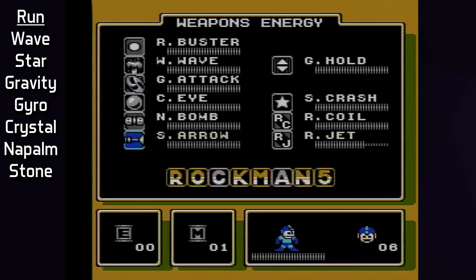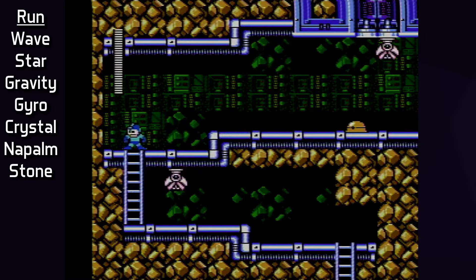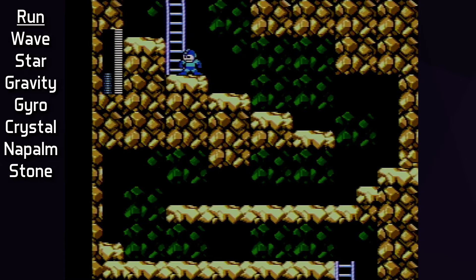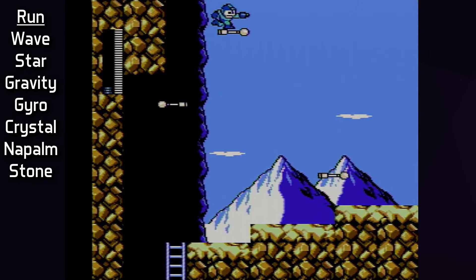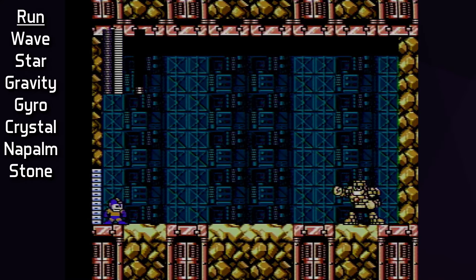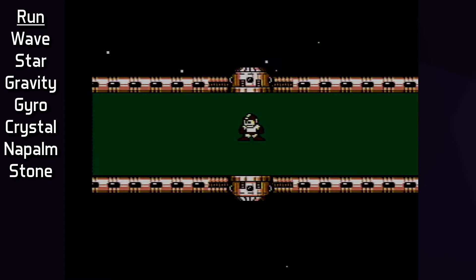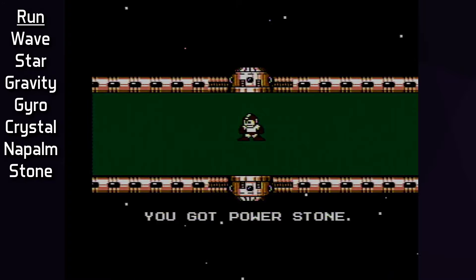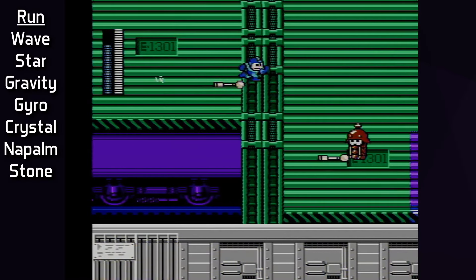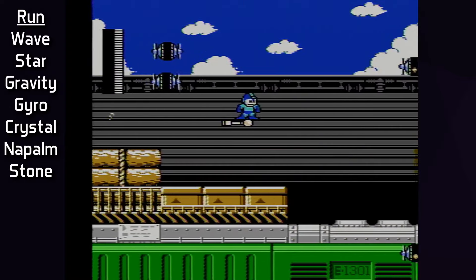Next up is Stone Man Stage, a complicated and long stage. On screen one, I tried many variations on dealing with the Met Mommy enemies, but in the end I decided to simply Rush Jet over it. Stone Man Stage has a large variety of ways to navigate the rooms — Gravity Hold is very nice for narrower corridors, Super Arrow is a huge benefit on one of the longer screens, and Rush Jet gets some usage too. The stage is an ultimate patient stage: just need to play well and not overreach. Stone Man himself is the happiest robot in Monsteropolis, but is ultimately a very easy fight.